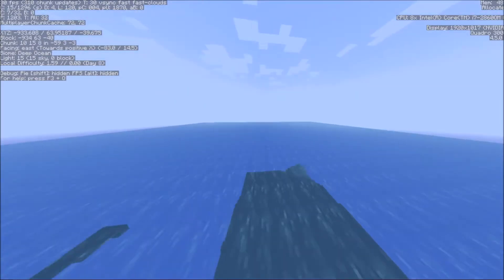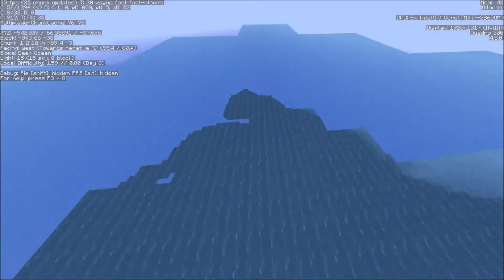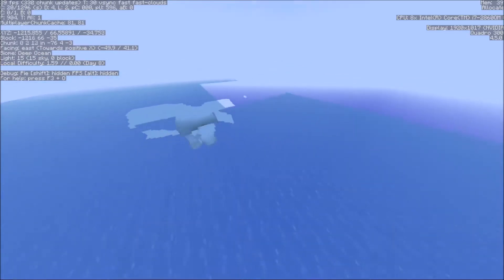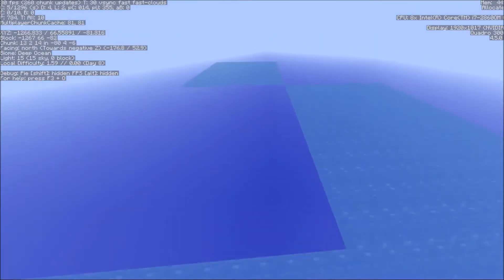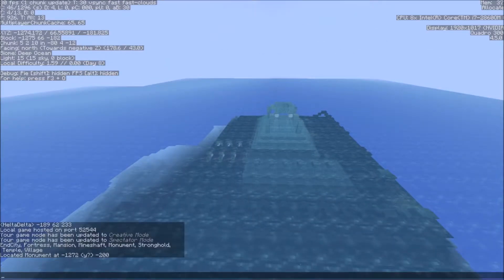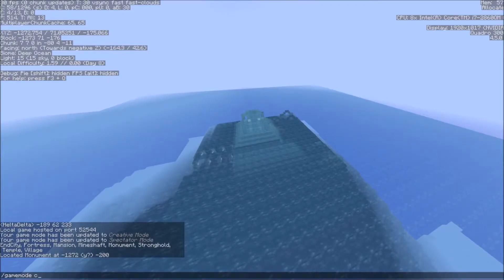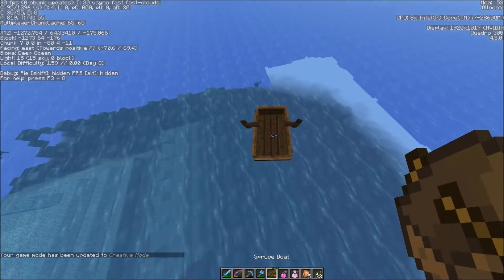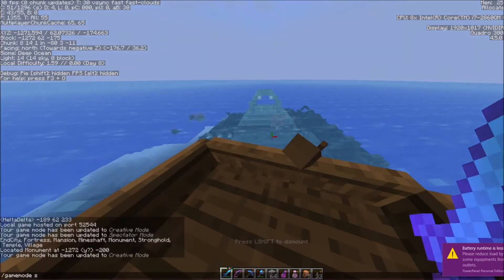Oh, there was my boat — I saw it! There it is. Okay, now where was the mineshaft? It was probably back here and the boat floated away. So it was 1272, negative 200 — oh it was right here the whole time. My starting spot was negative 189, so I was just going the wrong way. Let's go back to creative, bring back the boat — it was a spruce boat. Alright boys, we're going in.